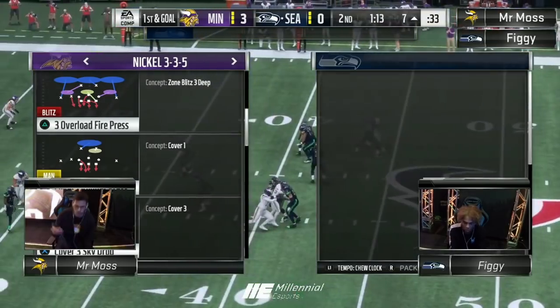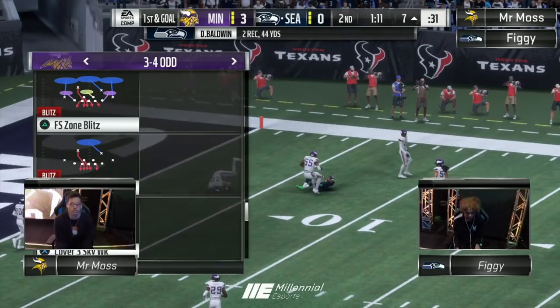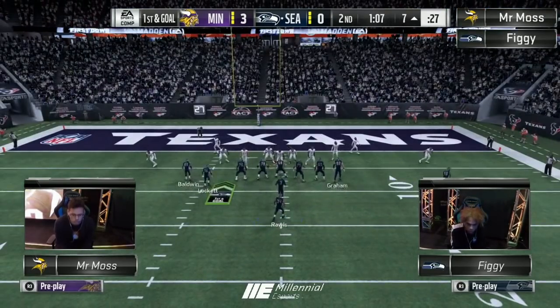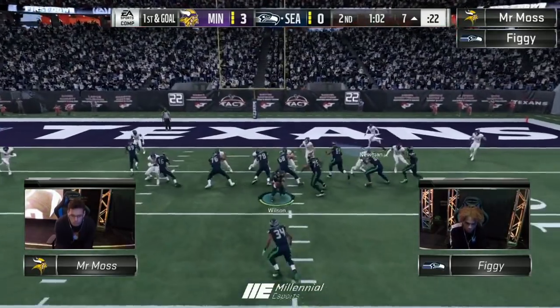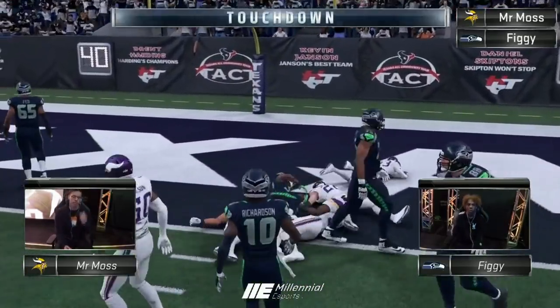First and goal from the seven. A lot shorter of a field here. Wouldn't be surprised to see a toss or a pitch first play, see if he can pick it up, just bounce it to the outside. Looks like Moss is showing blitz out of 3-4, trying to stack every gap. Looks like both of them are in that west coast, and Figge is going to walk in for the touchdown.